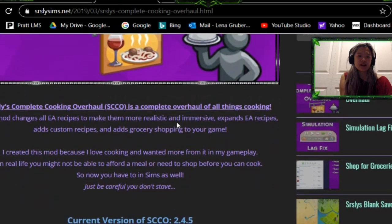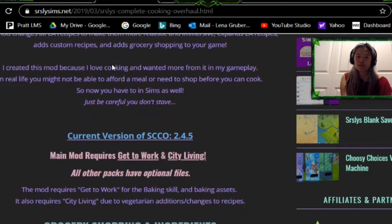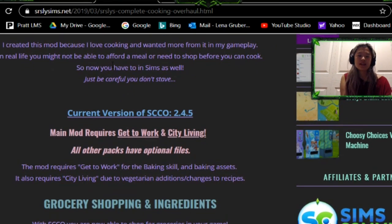I'm just going to read you guys a little bit about what it's about. It is the complete overhaul of all things cooking. This mod changes the EA recipes to make them more realistic and immersive, expands EA recipes, adds custom recipes, adds grocery shopping to your game. This Simmer modder created this so that you guys can actually have more access to the food in the game and also makes better food.